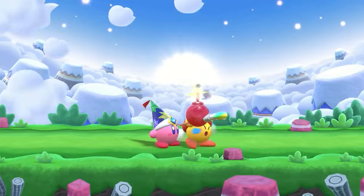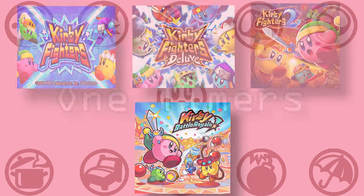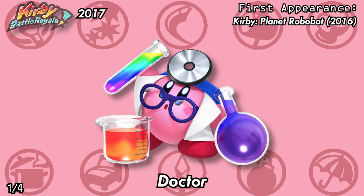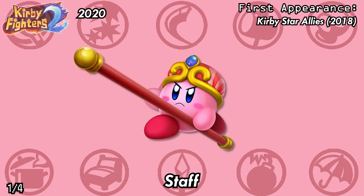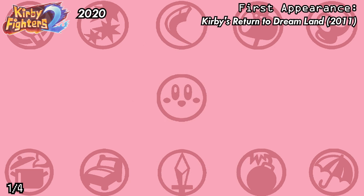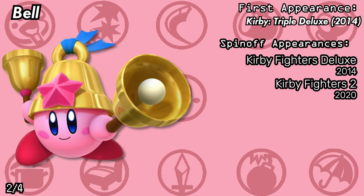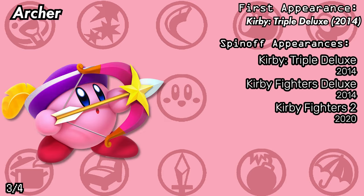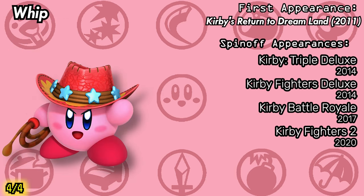But thoughts and complaints aside, if these copy abilities are treated somewhat as characters, how many times do they appear? Let's quickly run down their playable appearances in the games that feature them — namely the Kirby Fighter series and Kirby Battle Royale. Starting with the two-timers from Kirby Battle Royale, we have Doctor, Ice, Mirror, Sleep, Spear, and Tornado. And from Kirby Fighters 2, we have Staff, Artist, Yo-Yo, Water, and the only copy ability made wholly original for these games: Wrestler. For our only two-timer, we have Belle, who features in Kirby Fighters Deluxe and Fighters 2. For our three three-timers, we have Beam, Archer, and Beetle. And showing up for all four games, we have Sword, Cutter, Parasol, Hammer, Bomb, Whip, Fighter, and Ninja.